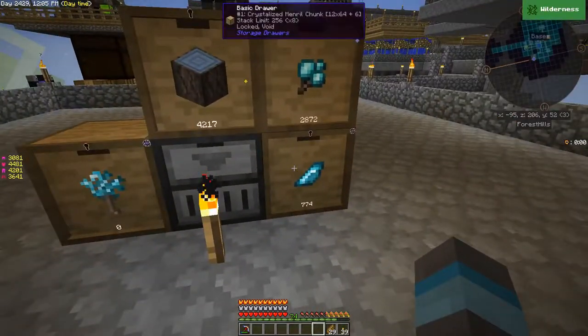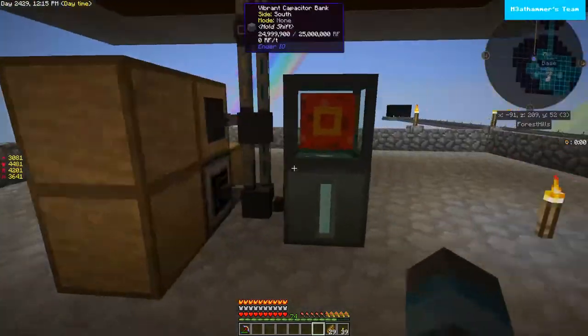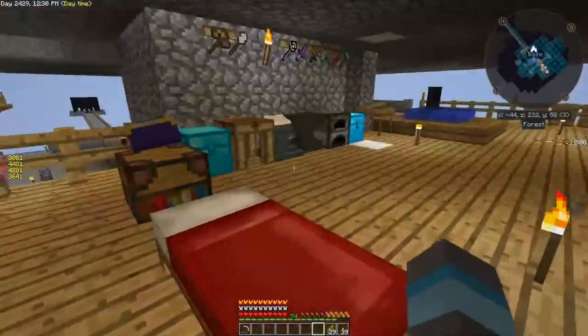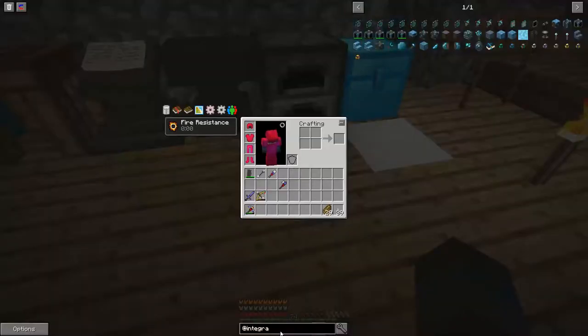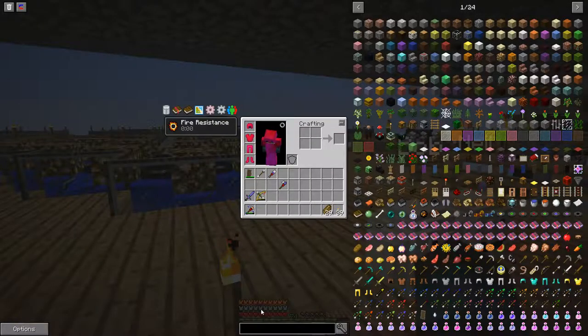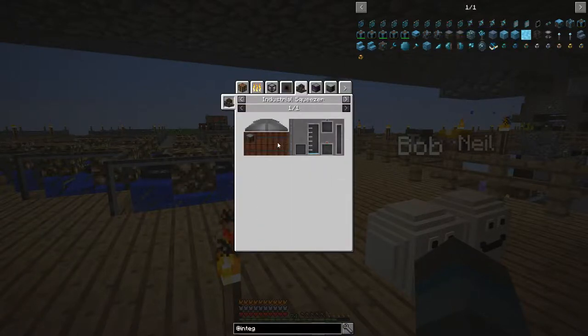We also get these out of there just by farming it — it's not probably at as great a rate but we are getting it. I was looking at automating some of this, and really about the only other way we can automate this is the industrial squeezer from Immersive Engineering. If we use the industrial squeezer we can squeeze the wood, the logs, into the mineral resin and then we can pipe that out of there.